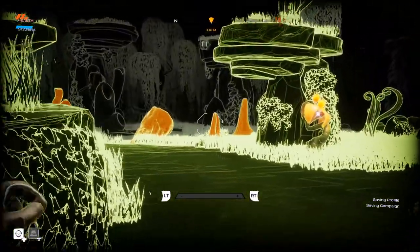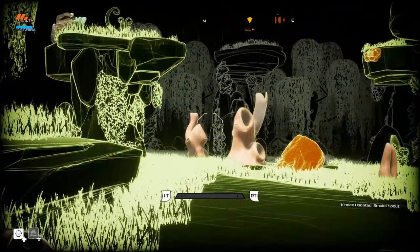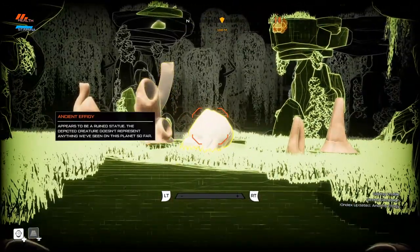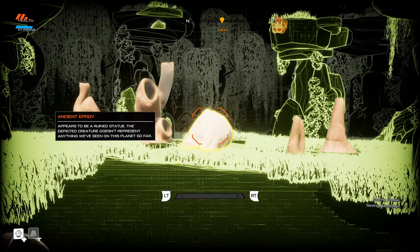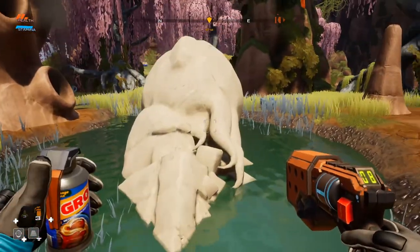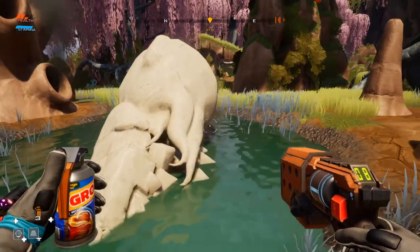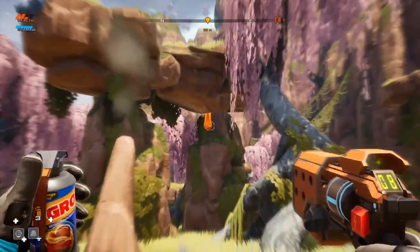Oh there's a thing — what is that? More of that anthill stuff. 'Looks to have fallen from the nearby tower at least 400 years ago. Appears to be a ruined statue. The depicted creature doesn't represent anything we've seen on this planet so far.' If you get up close it certainly looks Cthulhu-esque — there's the little arm, the little booty, the legs, something like an ear, and then the tentacle face. I see a Cthulhu in that.